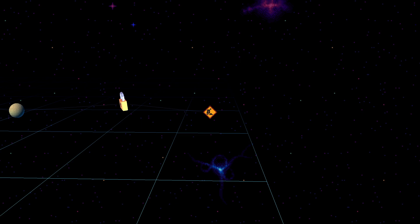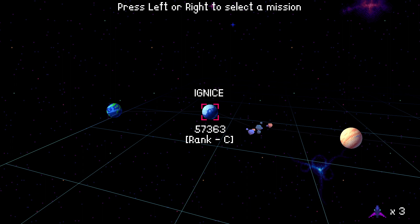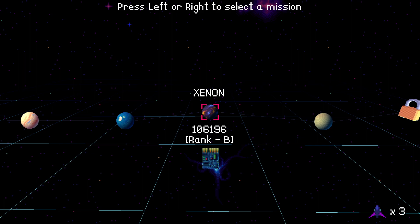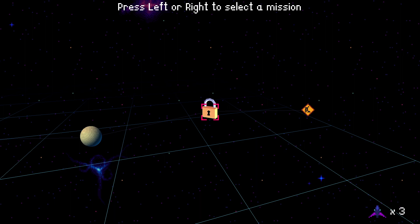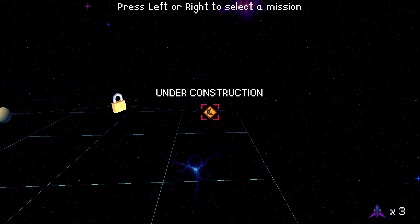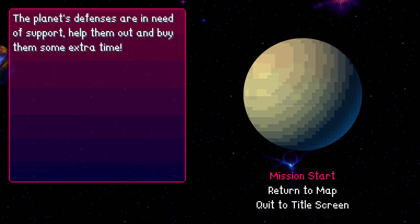Alright, here's the game so far. If you watched my previous videos on X Zodiac, you've already seen the first six levels: Allura, Bignise, Euclides Belt, Apathos Oasis, and Xenon, which was the city one — pretty cool. Two new levels have been added: Outpost Epsilon, and then an eighth one which we can't see yet, with more to come in the future. Let's do the new levels — never seen these before. Outpost Epsilon: 'The planet's defenses are in need of support, help them out and buy them some extra time.'